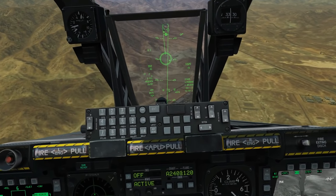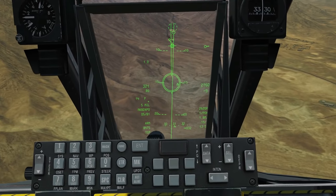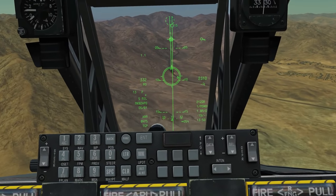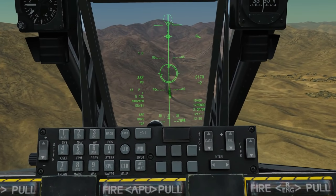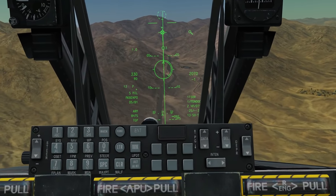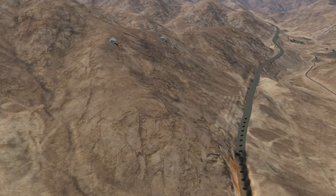Altitude: above 1,000 feet I'd say. Leveling out now. Countdown at 17 seconds... 12 seconds... six seconds - push and hold weapon release, waiting for the drops. We have drops - all 12 bombs gone! Down go the beauties.